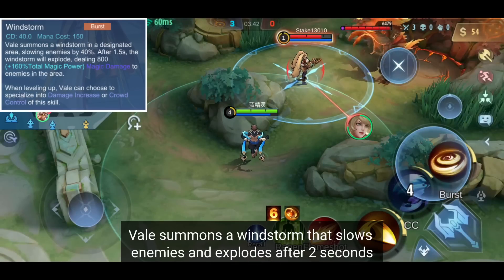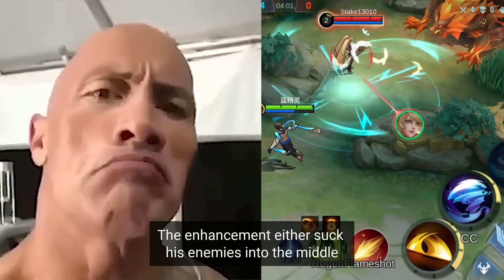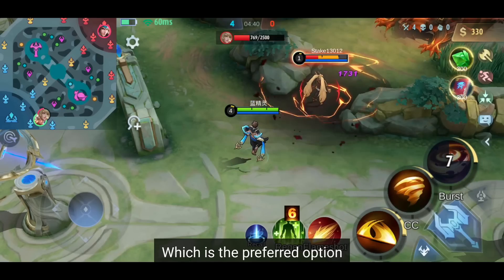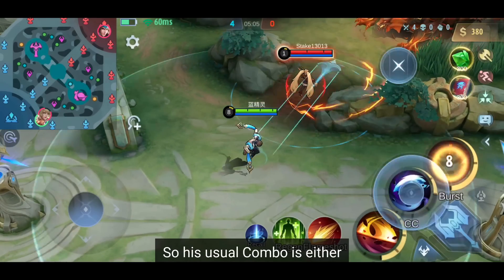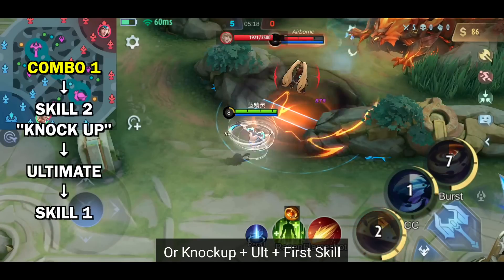Ultimate: Vale summons a windstorm that slows enemies and explodes after 2 seconds. The enhancement either sucks his enemy into the middle or deals more damage, which is the preferred option. So his usual combo is either ult plus second skill plus first skill, or second skill plus ult plus first skill.